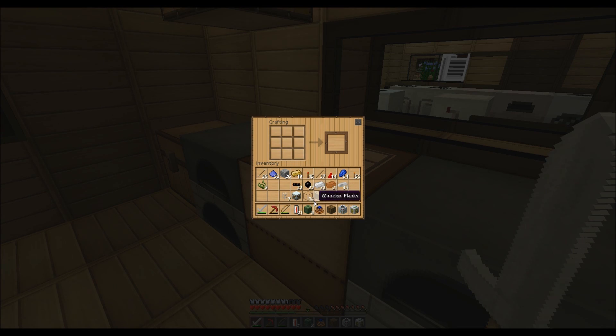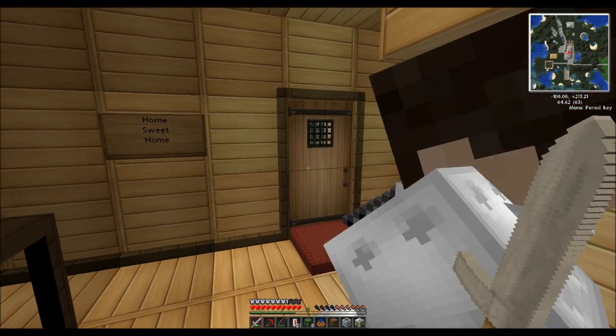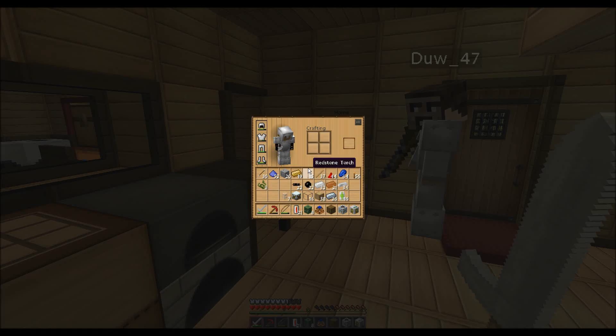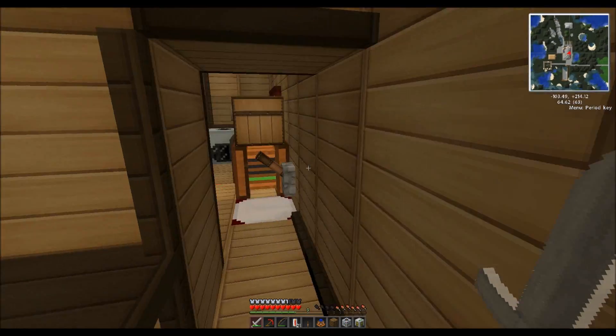Do we need two of those? We should be okay with one at the moment. You've got a lever as well? No, but I can make one easily. Yes, I've got a bat box. Okay, let's go then — let's go to our little hut and we'll show you.